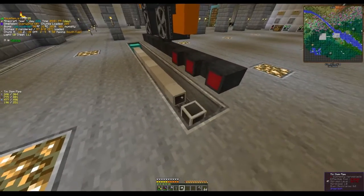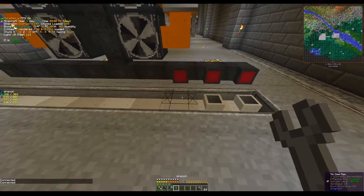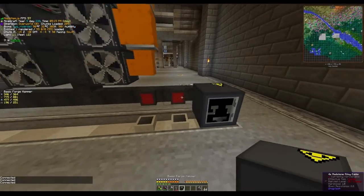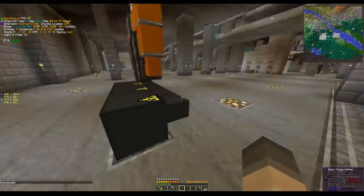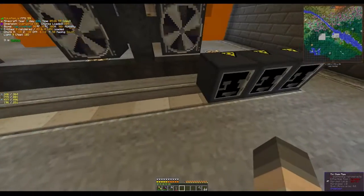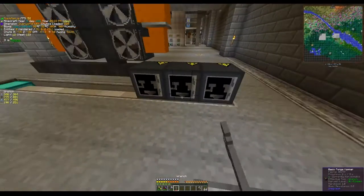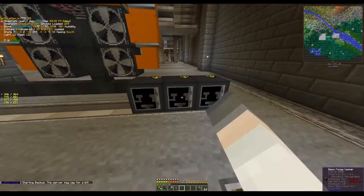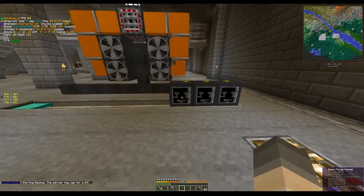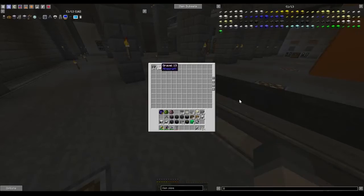Let's line them up along the bottom and get these ready to connect. The item pipes will not pull unless you have conveyors, but the method I'm going to show you does not require conveyors. Instead, it uses the built-in item auto-output feature — a really cool feature I recommend you use as soon as you can in LV era. These are all connected, going to push down into the item pipes and end up in this chest here.